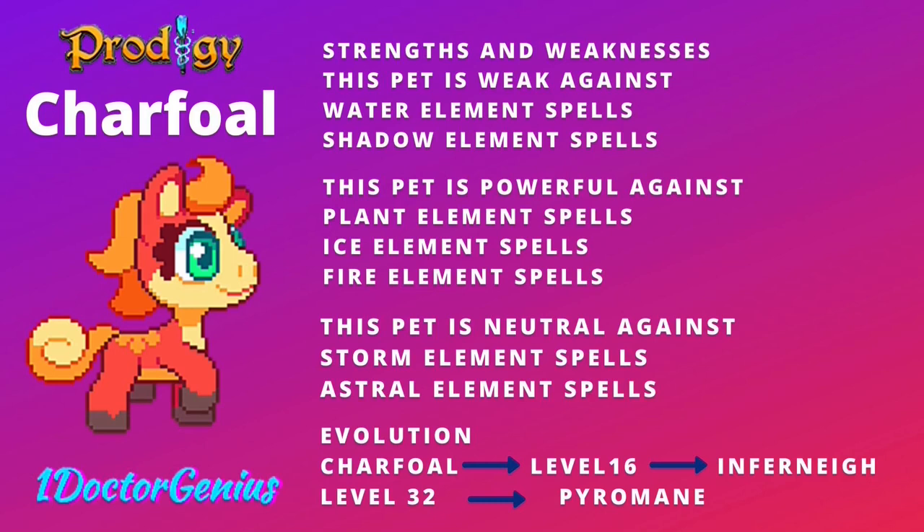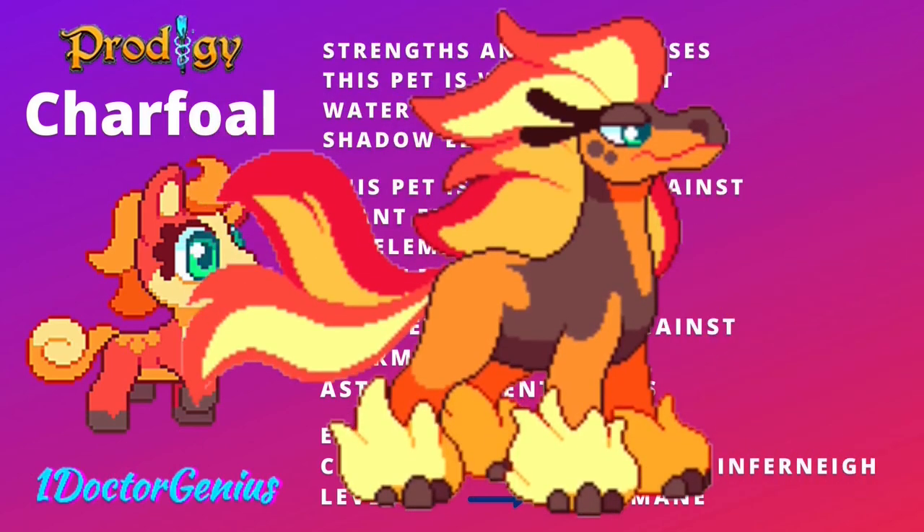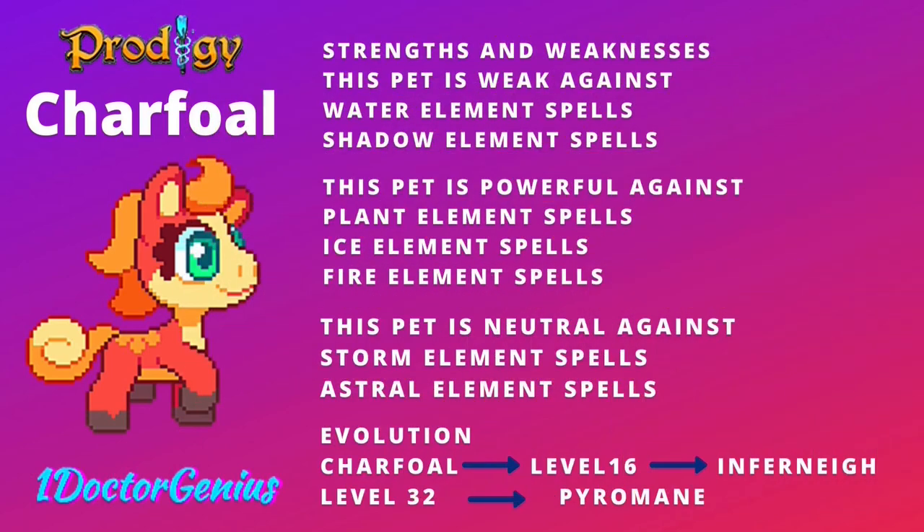Since it's a fire-type pet, it's gonna be weak against water and shadow, powerful against plants, ice, and fire itself, and neutral against storm and astral. Now for its evolutions: at level 16 it evolves into an Infernite, and at level 32 it evolves into a Pyrealm. The Charfall can cast four different spells.